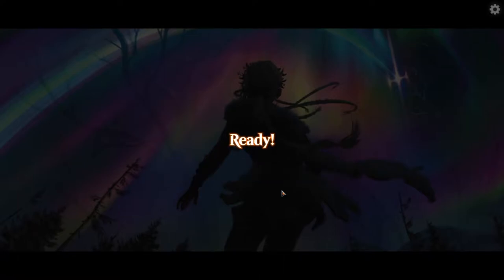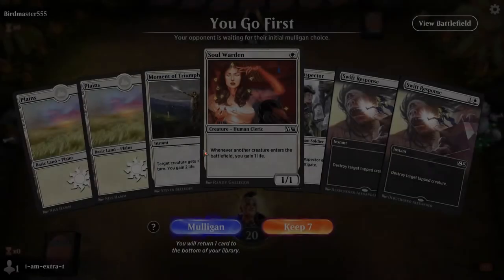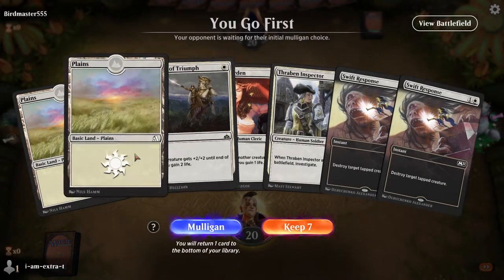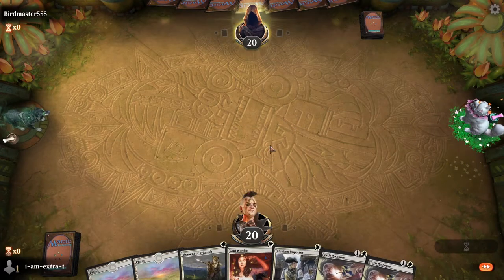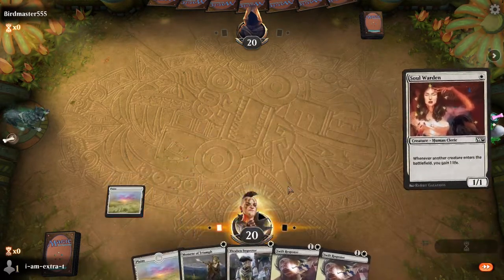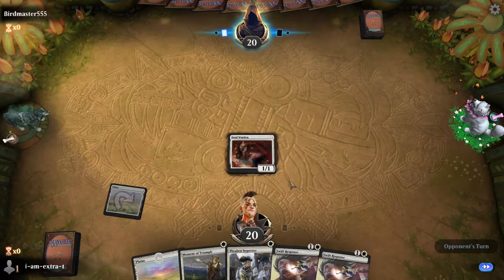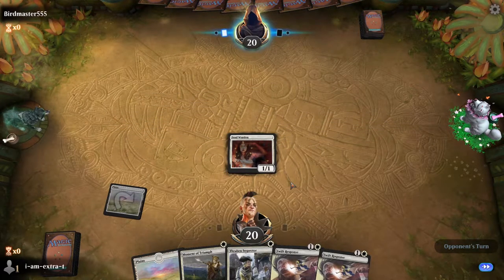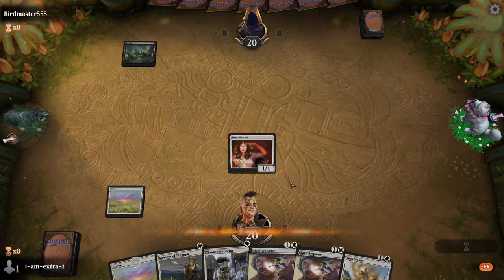We seem to queue very quickly, which is kind of cool. The opening hand is Soul Warden, Moment of Triumph, Thraven Inspector, Swift Response, Swift Response, two Plains. We're going first. This seems good enough. I think we lead Soul Warden to try to get extra value off Thraven Inspector or if they play a creature.